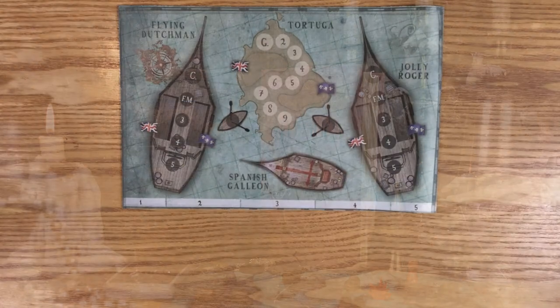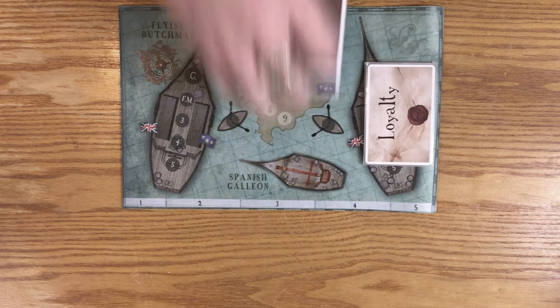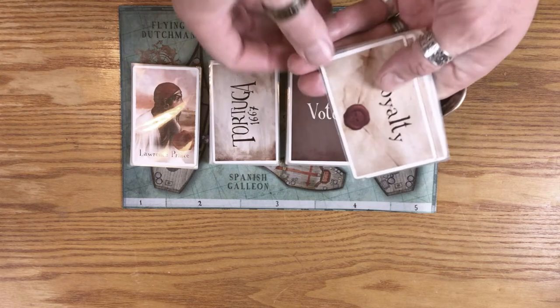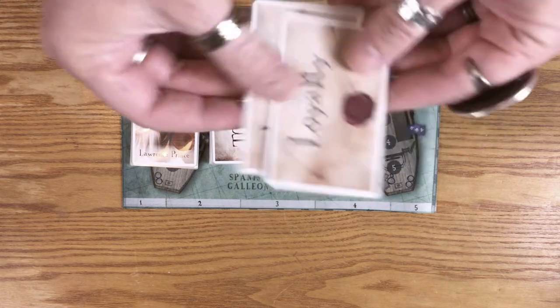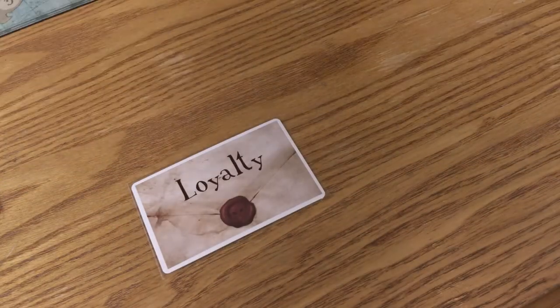We'll be walking you through the two-player version of the game, so if you've got more people there'll be some slight differences. Place your playmat and separate all the cards according to their backs. Then take one British and one French from the Loyalty Card deck, mix them and deal one to each player. This will tell you your allegiance, so you know which flag to move the gold under.